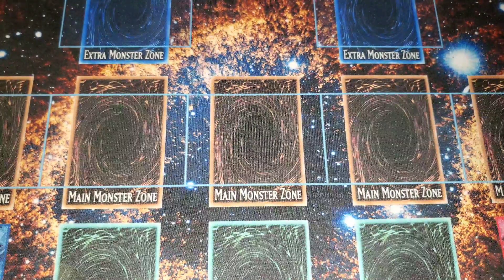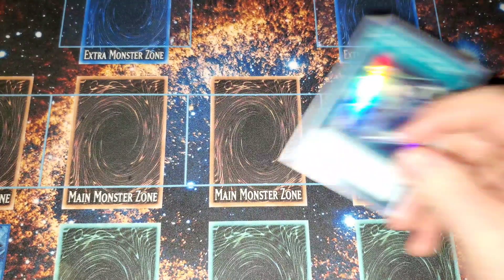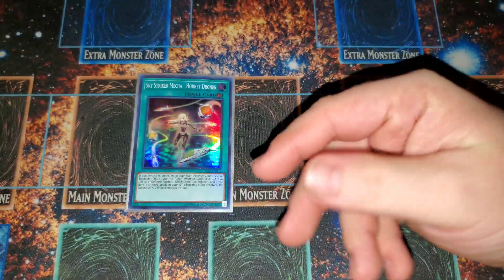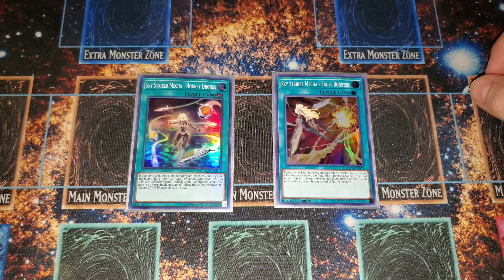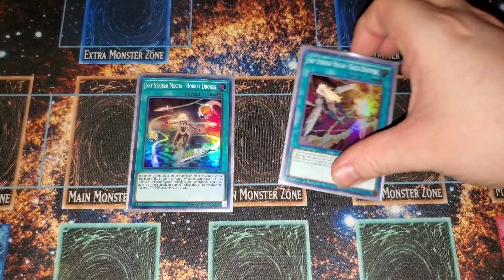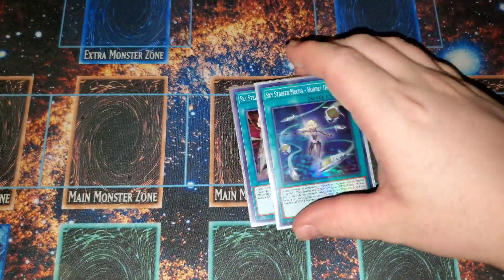Sky Strikers basically want to stall. Our last two Sky Striker spells are one Hornet Drones, basically your other Raye, and one Eagle Booster. Eagle Booster is pretty cool — it gives protection to one of your Sky Striker link monsters, making it unaffected by card effects. If you have three or more spells it also can't be destroyed by battle this turn, so Eagle Booster comes in pretty handy when you want to keep something on board.